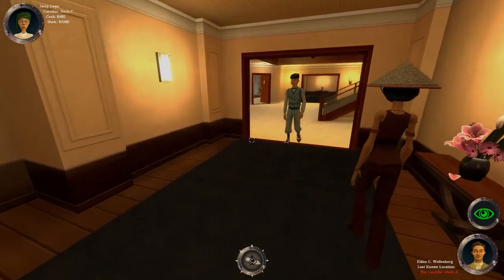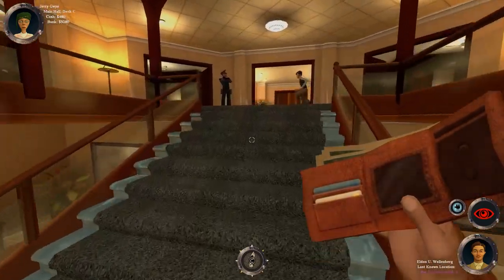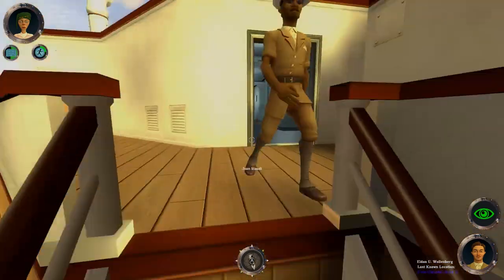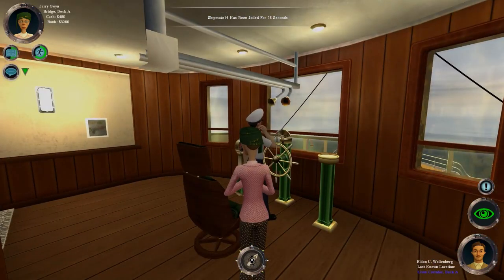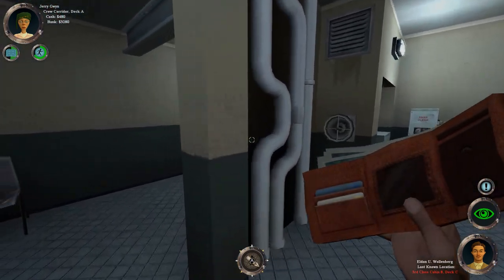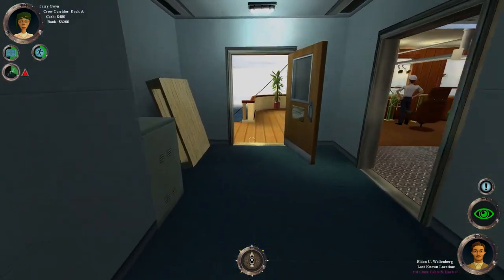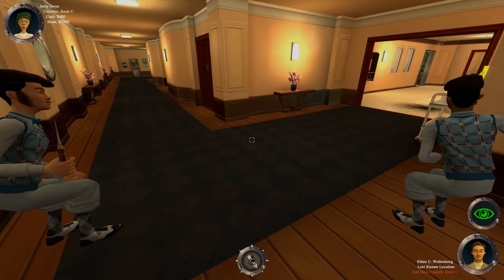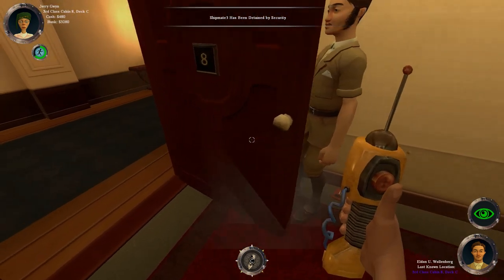That wasn't our hunter — oops. New quarry: Eden U. Wallenberg. I've got a very special trick up my sleeve for him. He's gone into the crew corridor, which is a place only staff can go into, so it'll be difficult to find him — I believe there are security cameras everywhere. Hello sir, thank you for piloting the ship. Let's go Eden, I've got a very special surprise for you. He's gone down to deck C — we better hurry down there.